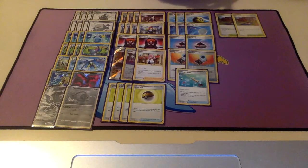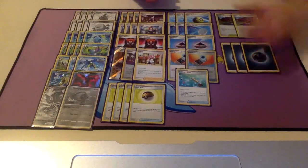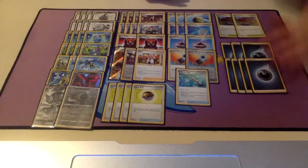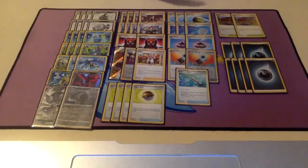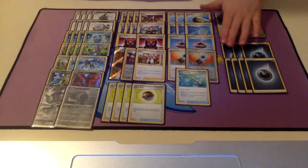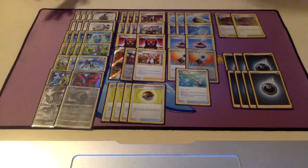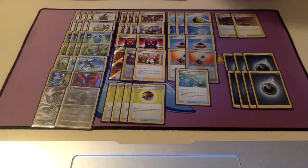And then Energies — we're running 7 Dark Energy. The reason we're not running more is because we have 3 copies of Energy Search and 2 Training Courts, so we're going to have plenty of time to find our Energy. All our attacks are really cheap as well — Weezing costs only 1, Moltres charges itself up, Sableye has Raihan, so all our attackers are not hard to power up. 7 Dark Energy will do the job nicely.